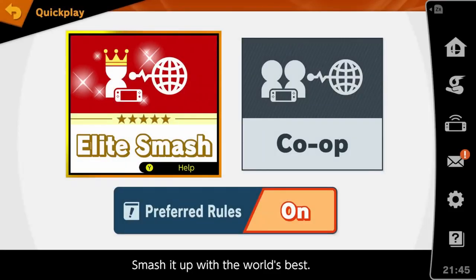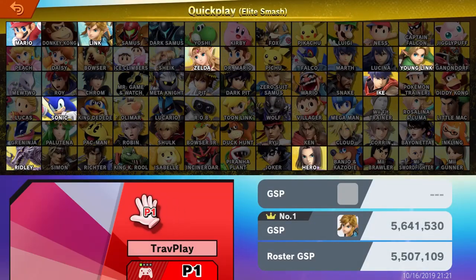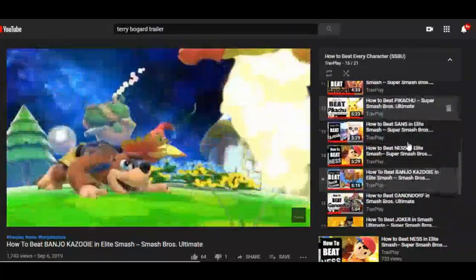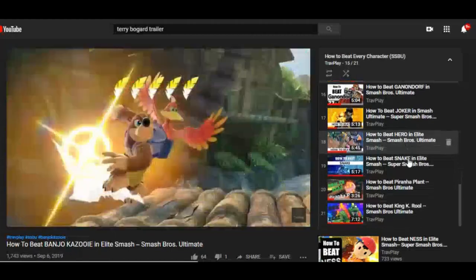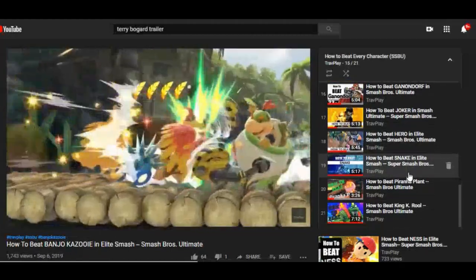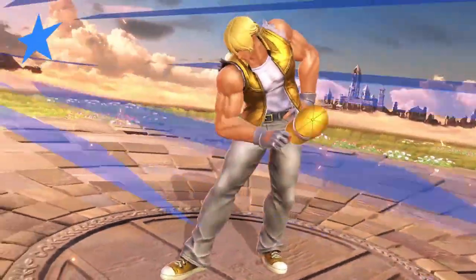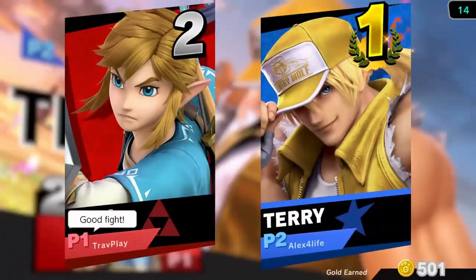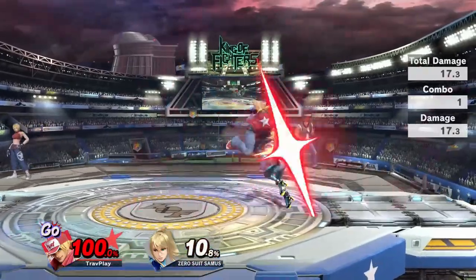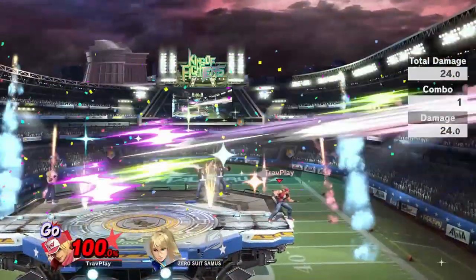Hey friends, it's Travplay, here to help in your journey to Elite Smash. If you're new here, I'd recommend checking out my growing playlist of how to beat every character in Smash Ultimate. I've made over 20 videos so far and I still have a ways to go, so hit that subscribe button and the notification bell so you'll know when my next video comes out. Today, I'm going to show you how to beat the recently released DLC character Terry Bogard. I'll show you what moves to respect and your weaknesses to watch out for. Let's get right into it.